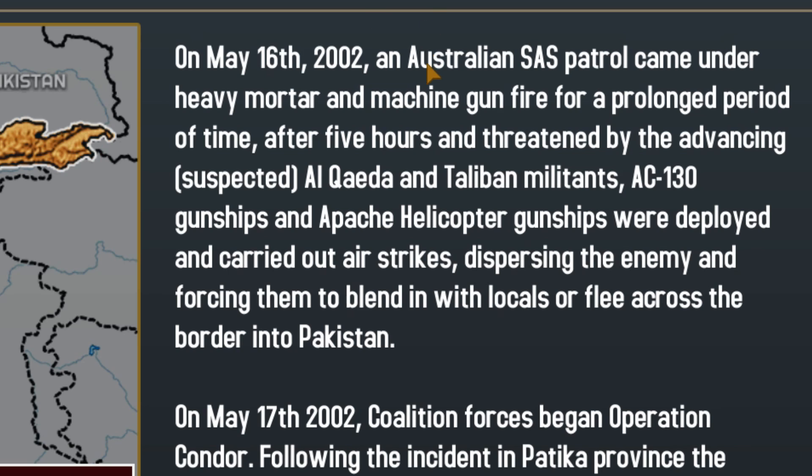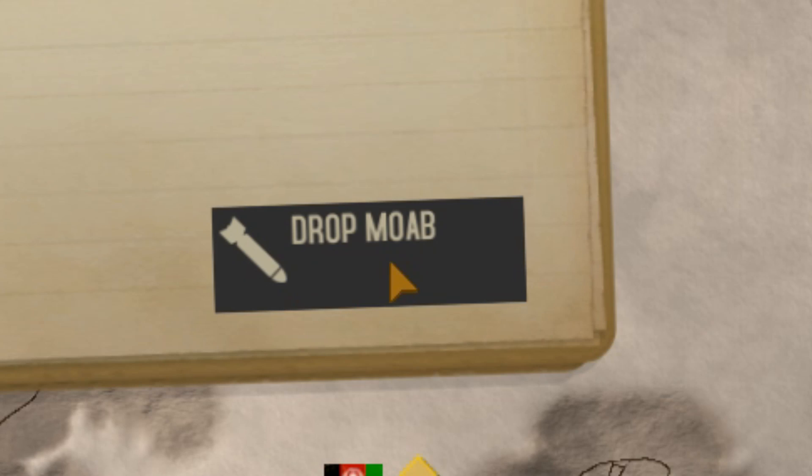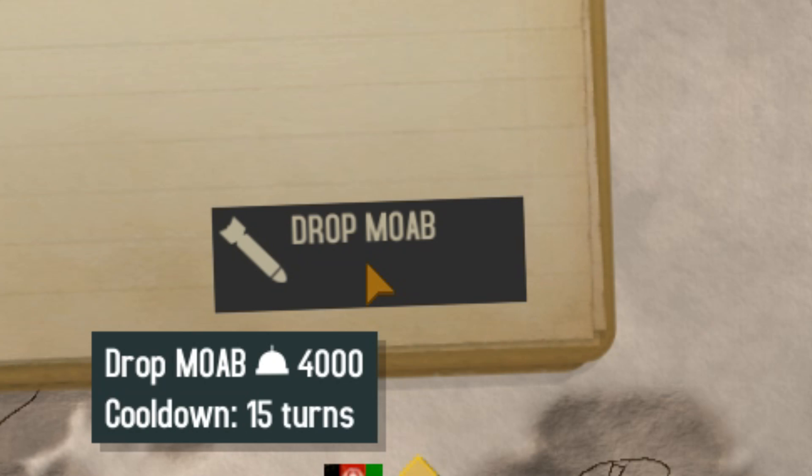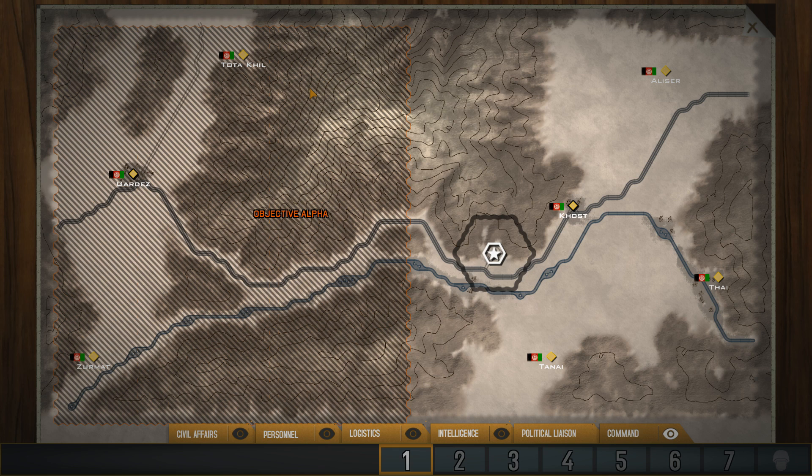Oh, here we go. This mission involves an Australian SAS patrol. Brilliant. This hasn't given me a time limit. I'm not sure if it's just not telling me that I've got one, or if I don't have one at all. But we'll see. Welcome to this game — yes, you've seen that, but yes. I'll get to that later, because that's not as cool as you think it is.